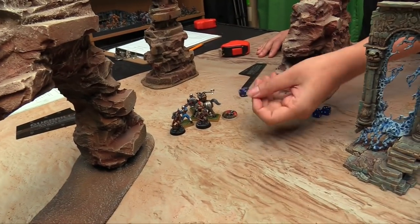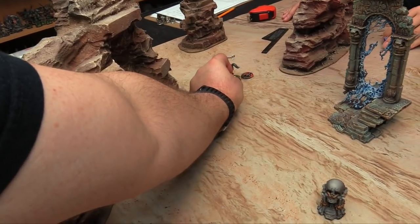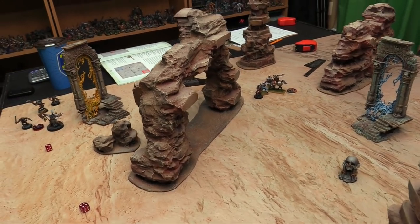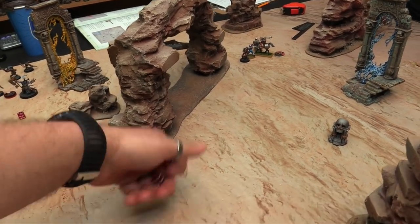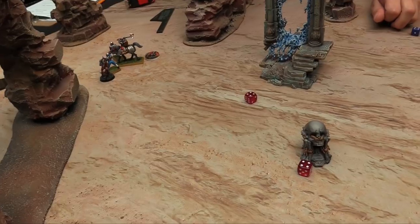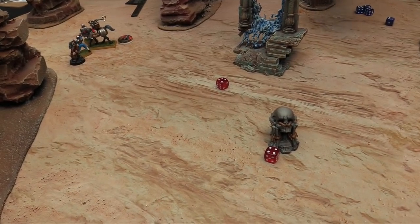My not-Gor sergeant with a gore blade hits on 4s and 4s — hits and wounds. Owen saves with his swordsman who has sword and shield for plus 1 to saves and can reroll saves of 1 — needs a 4, rolls a failure. Then his swordsman buddy piles in and swings his sword — hitting on 4s, wounding on 3s — nope, good job buddy.